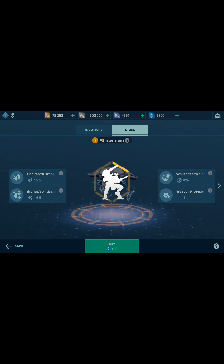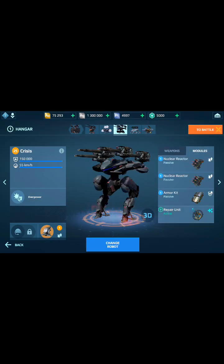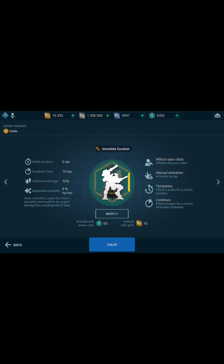We also have the new active module called the Unstable Conduit. What it does is it repairs a robot's durability and increases the damage output of the robot for a short time.